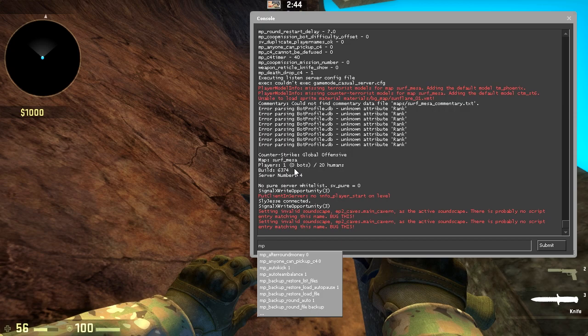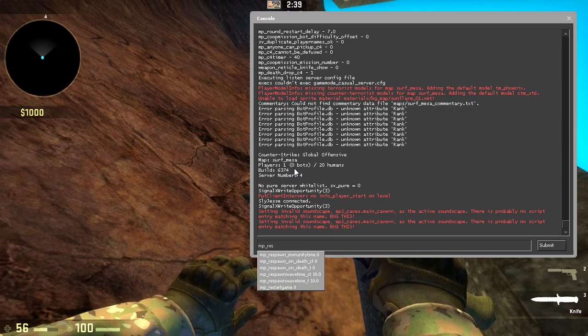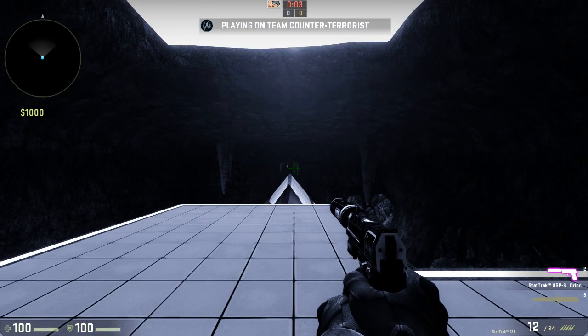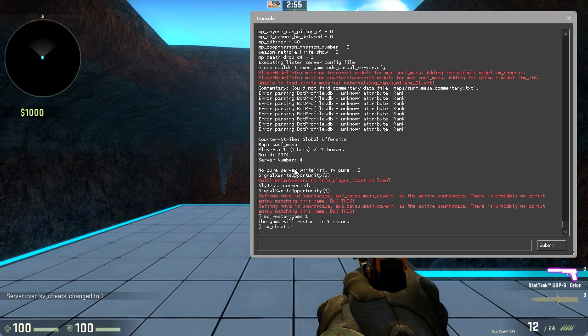I'm going to restart the round since we don't have fancy hotkeys to bring us back to the start. Type 'mp_restartgame' — that'll bring us back to the beginning. From here, we want to type 'sv_cheats 1', which will enable cheats such as god mode and let us change the air accelerate and max speed.